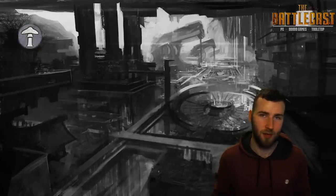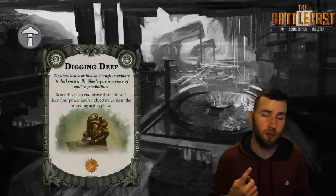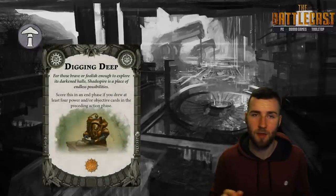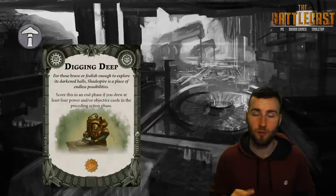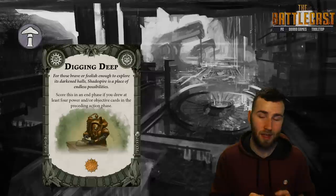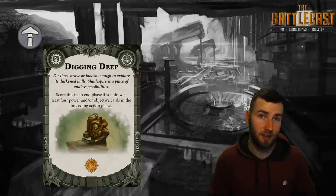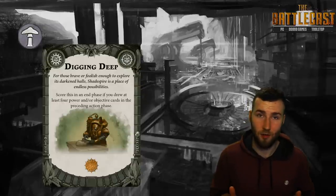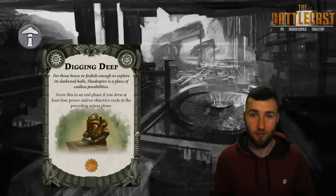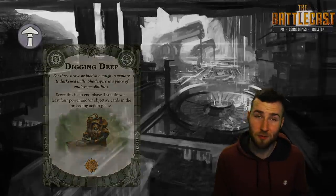Now we're moving on to Molag's Mob. First up is Digging Deep, a one-glory card that reads: score this in the end phase if in the preceding action phase you drew four or more ploy or objective cards. I really like this card because if you're running a score-immediately deck with lots of score-immediatelys, you probably just get this on its own. However, if you play Duel of Wits you're halfway there because you've already drawn two power cards — a really good card.